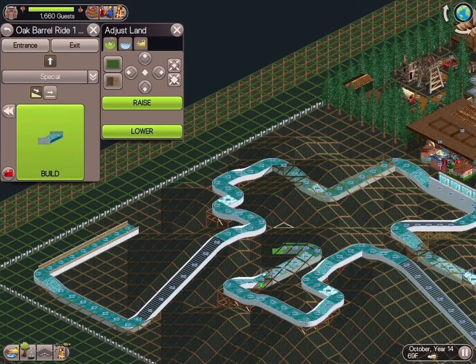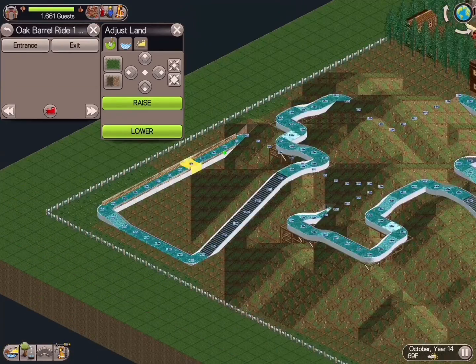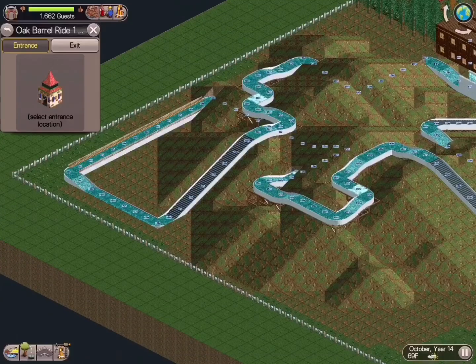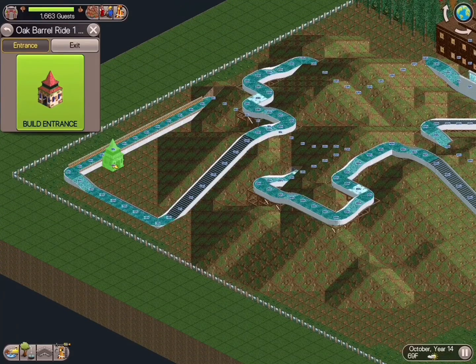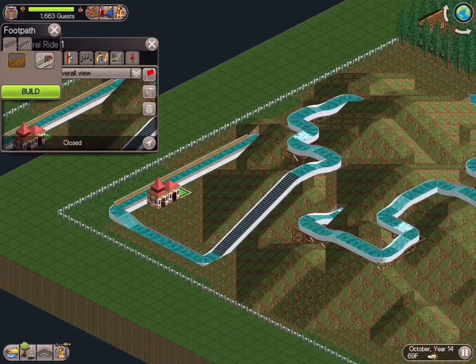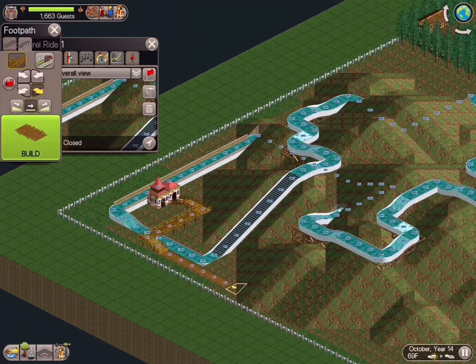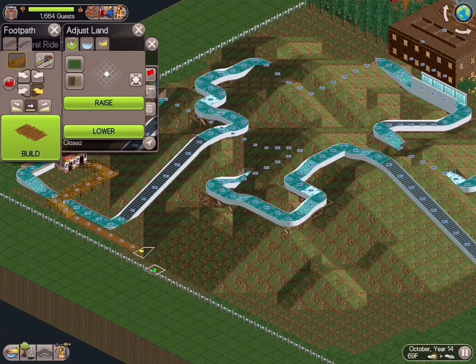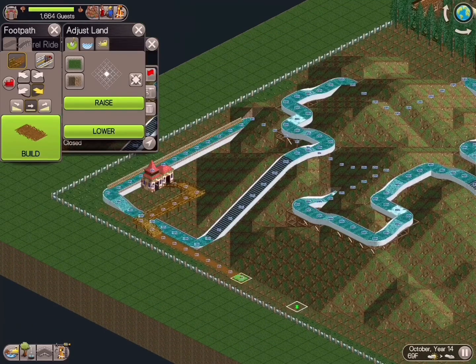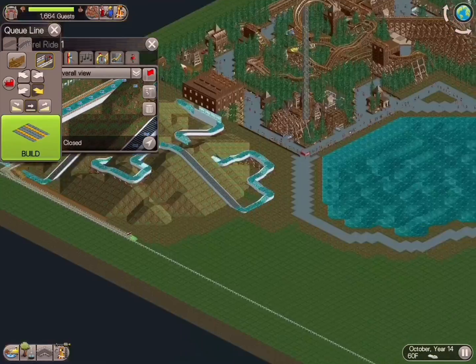One thing to be mindful of as you're building this, especially with longer drop sections, is that you're giving a good amount of area for the ride vehicle to slow down. Going through the first sections, I'll have a drop and then a straightaway — drop, straightaway, drop, straightaway — and what that does is give a very fast-paced ride and increase the excitement level while keeping good flow for the vehicle.